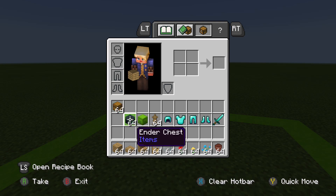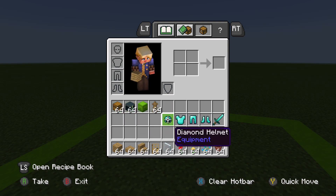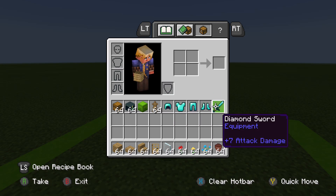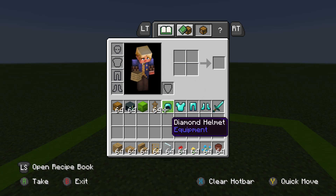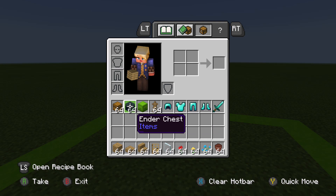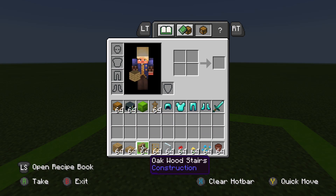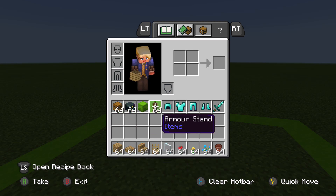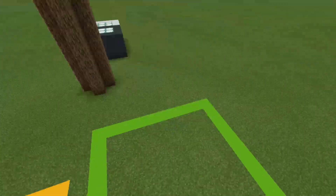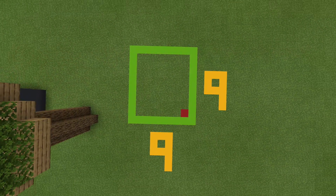These are all for later, so put them aside — we will use them for the outside. Actually, it's the inside materials. Sorry, it's Friday. The outside materials are these, and the inside materials are these.